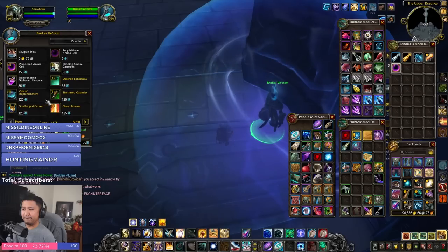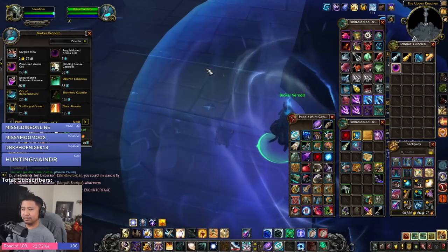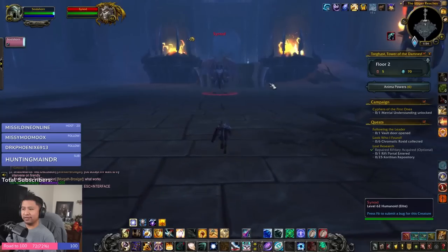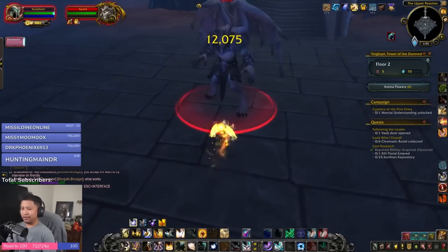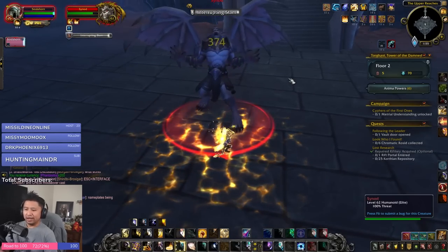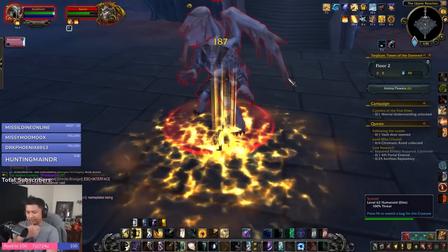Here are some quick bullet points. The Box of Many Things does not apply here, which also means there are no torment effects. Torghast events like the Chorus of Dead Souls do not work here. Set bonuses and Domination Shards, however, do work. Just like in the cell blocks, all of your major cooldowns are reset each time you climb a floor, so you're encouraged to go all out with cooldowns — and ideally you'll want to spec for high single-target damage.